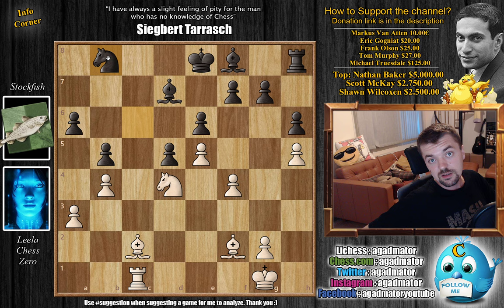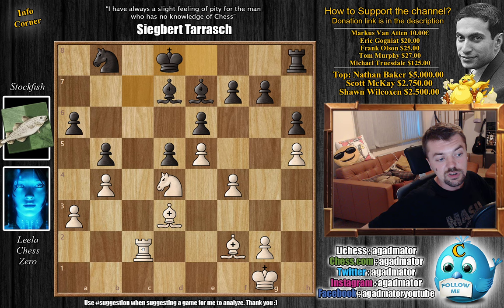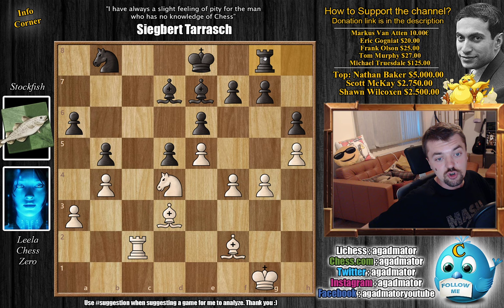Knight back to B8 — Stockfish not interested in trading off his only active piece. And Bishop to D3 now, just improving the Bishop's activity. We have Bishop to E7, and now Rook to C7 as Black allowed it. King to D8 pushing the Rook back, and now Rook to C2. We have King back to E8. Stockfish signals willingness to draw here, but Leela goes G4. We have Rook to G8, and now King to G2.